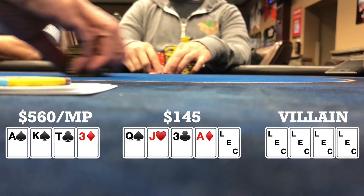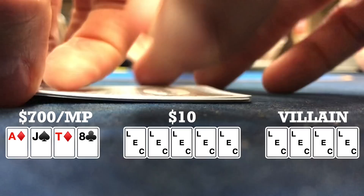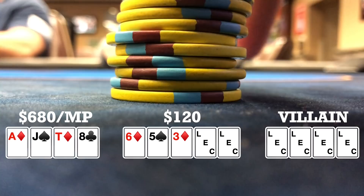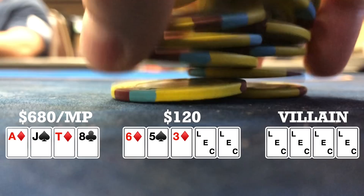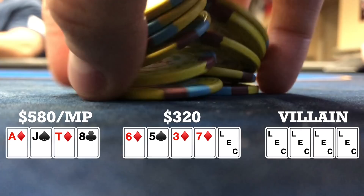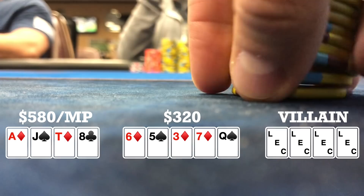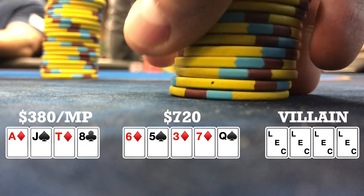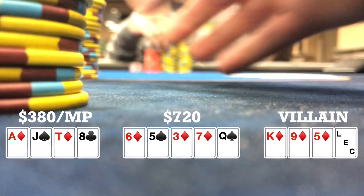Here I look down at ace, jack, ten, eight, single suited to the ace in middle position. There's an early position raise to $20. I call and there are four other callers, so we're going six ways to a flop. Flop comes six, five, three with two diamonds — checks all the way around. Turn brings a seven of diamonds. When it checks to me, I bet $100 and only the small blind calls, so heads up to a river. River brings a queen of spades. My opponent checks. I don't want to pot it and scare him off, so I settle on $200. My opponent thinks and calls. I show my hand and he shows king, nine, five of diamonds — he had a straight flush draw going to the river — but we take it down.